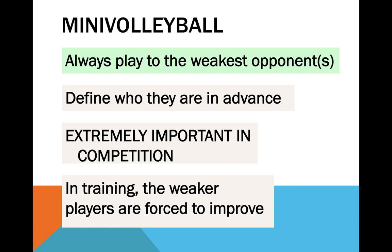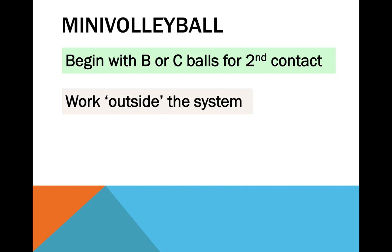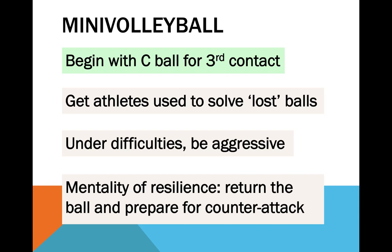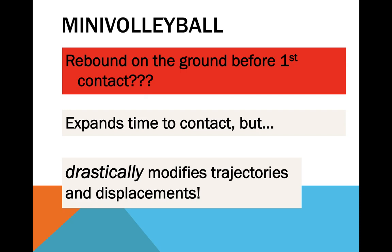Instead of practicing within the system only, start making your players feel comfortable when playing out of the system — for example, start a game with B or C balls for the second contact, or with a C ball for the third contact. Your athletes must develop a sense of turning every bad situation into a positive thing. This last rule is very popular, but in my opinion it drastically changes the analysis of trajectories and your relationship with the ball, as you will not attempt to intercept it before it falls to the ground. As this is essential for being a volleyball player, I would advise not to use this rule, at least not often.